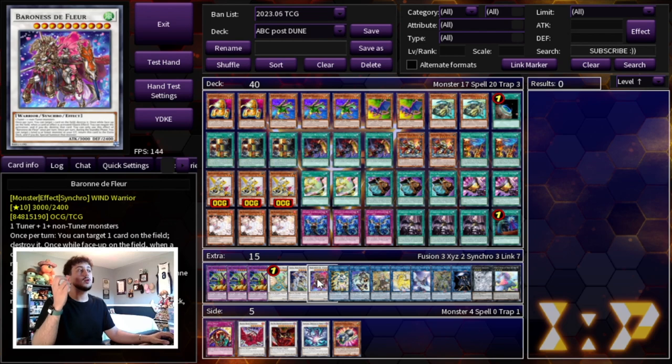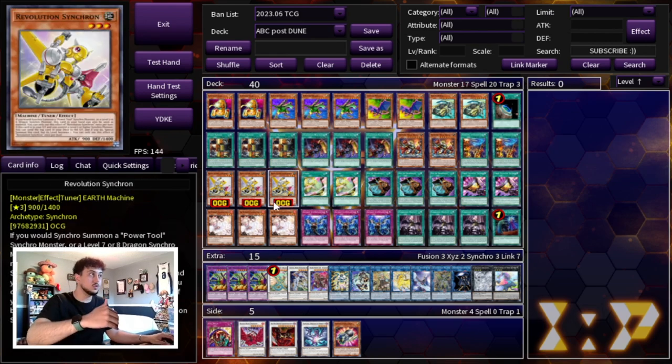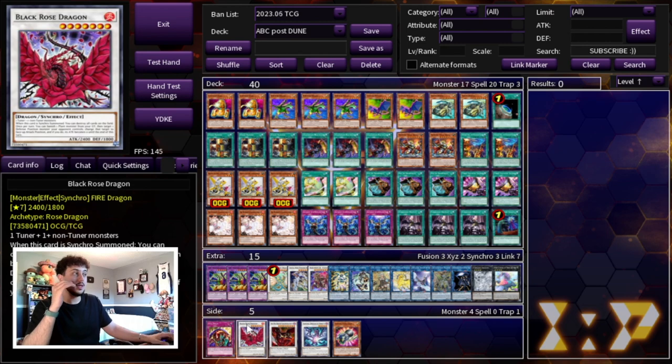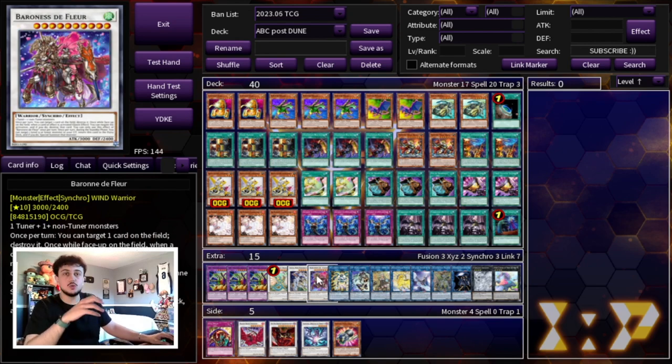The last Synchro we're playing is Baron de Fleur. Baron is really powerful because Revolution Synchron is a level 3 — if you have Ancient Fairy Dragon on field and can special summon a Revolution Synchron with its effect, you can make Baron, which is a level 10. Another option instead of Baron, which I thought was kind of spicy, is Black Rose Dragon. When you're forced to go second, instead of making Ancient Fairy Dragon you can make Black Rose as a board breaker, and your opponent has to negate it. Baron is a bit pricier, so if you don't have access to one, Black Rose Dragon works really well too.